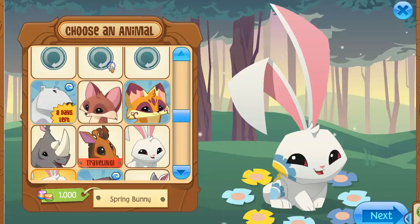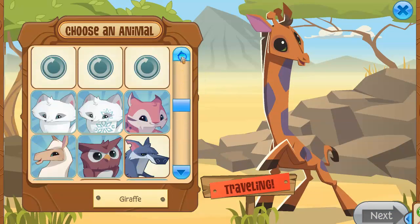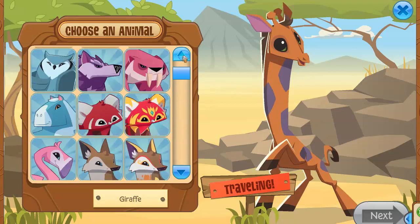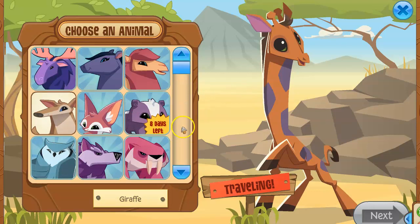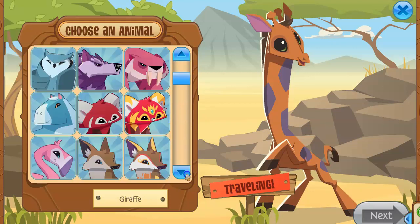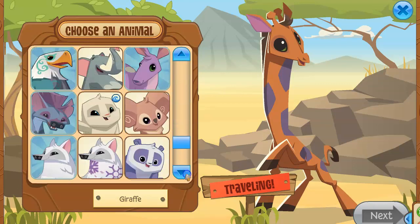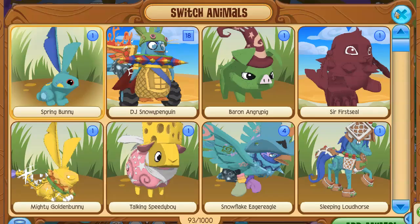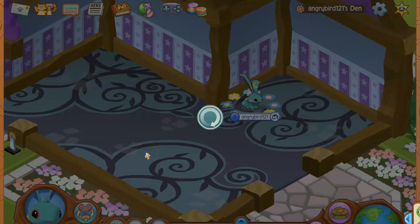On these screens you can finally see every animal in the game, even that one animal that I don't have. Looks like they might return soon though, as I'm seeing two animals that are going to leave soon — there's the skunk and the polar bear. Those both have eight days remaining to get.